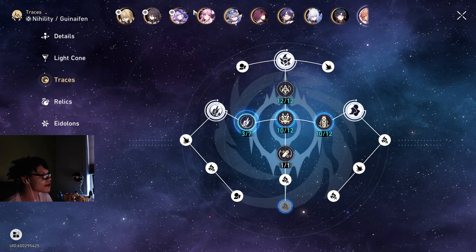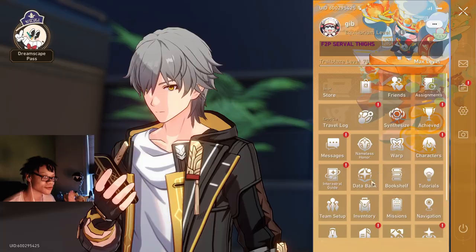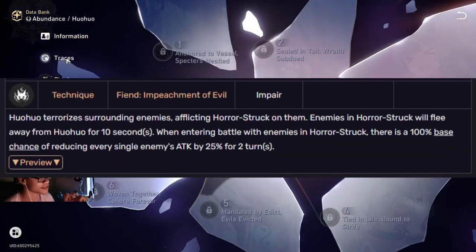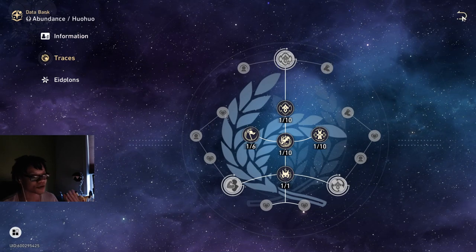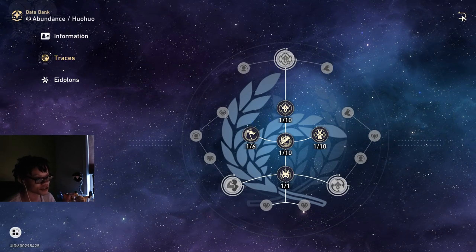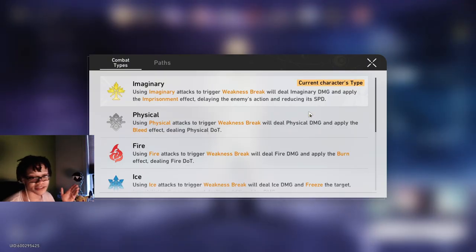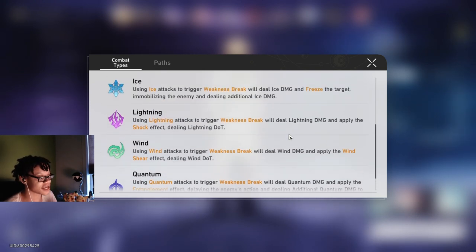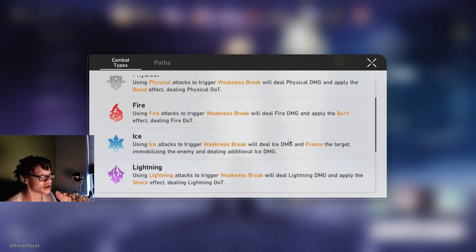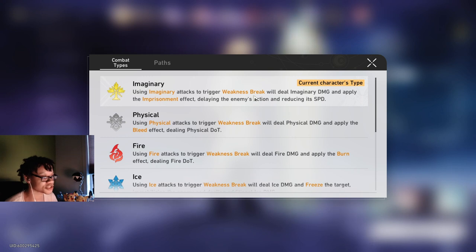On top of that, we have a fear from Qingque. When you start the battle using her technique, Qingque applies a fear which makes enemies get less attack. Another debuff is weakness break — literally any weakness break in the game applies a debuff. You've got shear, entanglement, shock, freeze, burn, bleed, and imprisonment which gives a speed debuff.